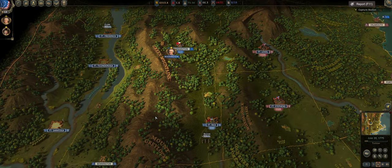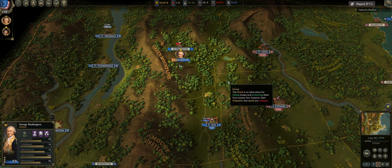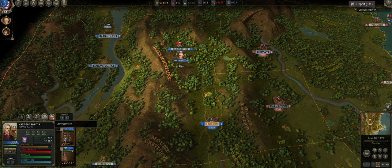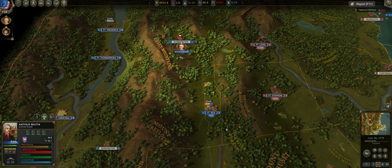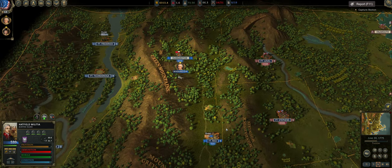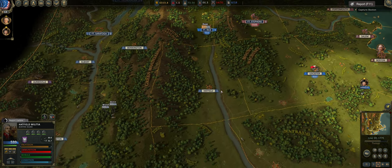Hey guys, Quicksilver Gaming here, bringing you another episode of Ultimate General American Revolution. This is episode 3 of our current Let's Play — the full United States campaign. If you missed episode 1, I'll put a link in the top right corner. Highly suggest checking that one out, especially if you're newer to the game. It's more of a tutorial type episode, so if you're struggling in the early parts, hopefully that episode will help you out.